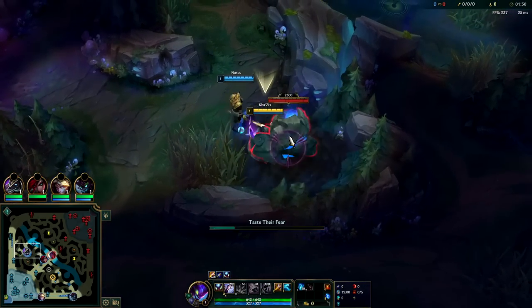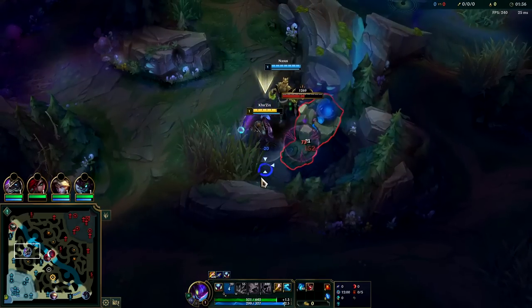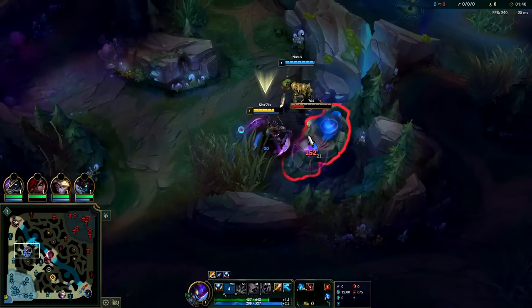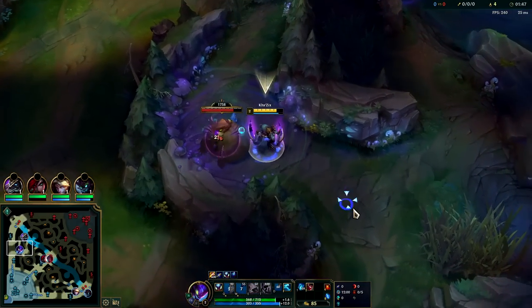If you don't get a leash on Kha'Zix, you'll be finishing around 3:30. If you do get a leash, you'll be finishing somewhere around 3:25, similar to a Master Yi. It's good to use your smite on your first camp as long as it's around 600 health, so you can get to level 2 and take your next camp quite a bit faster rather than idling on level 1.